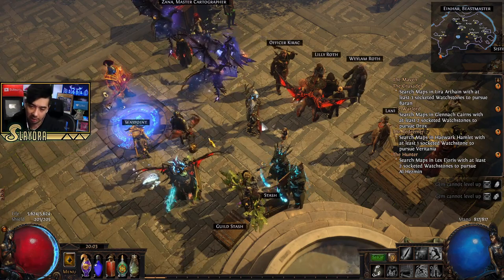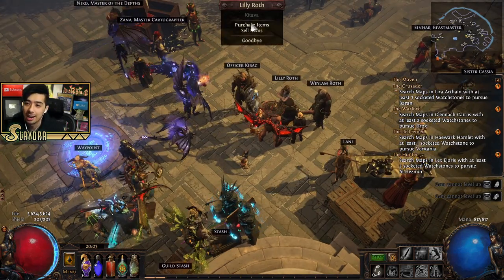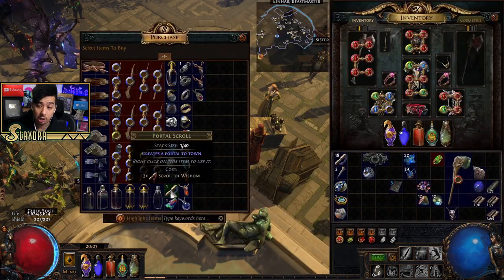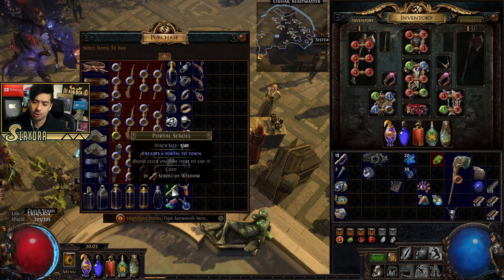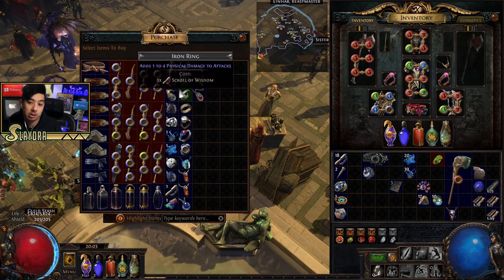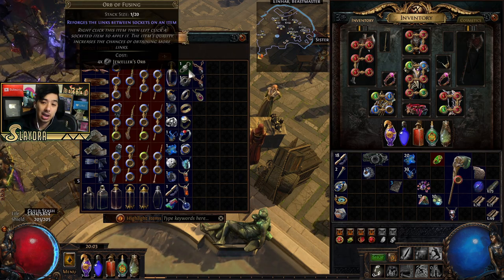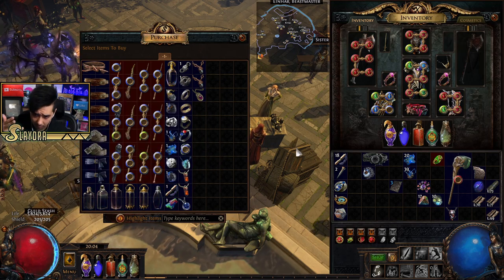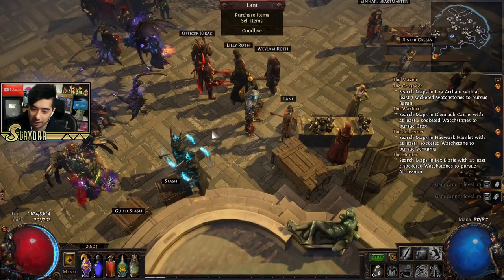Specifically for the Maven encounter, I'll have zero rage at the start, and this build benefits heavily from rage. At Lani in Oriath, portal scrolls cost three scrolls of wisdom. If you don't want to deal with trading, this is a great way to swap different currencies. Sometimes it can be a better deal to go to a player, but you can definitely use this to your advantage if you're running low on a currency type.